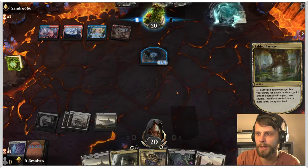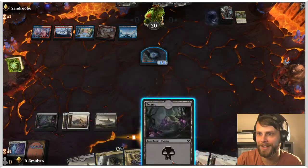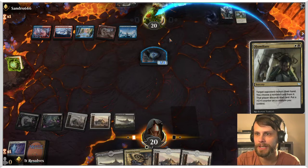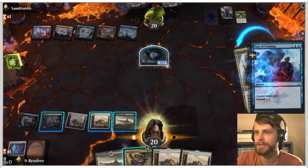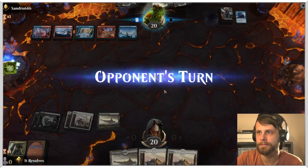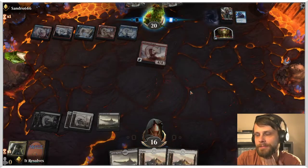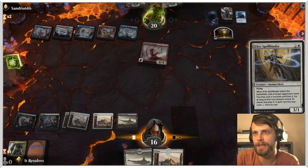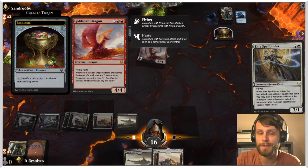They get their creature back but we have Vanishing Verse to deal with it. They are running slowly out of resources while we have quite a bit left — though we're drawing a lot of land, which is the only downside. We need to get another black source down. I'll go ahead and Humiliate now that we don't have any creatures in hand — it kind of feels bad but there's not much else we can do. This will trigger that counter which is fine.